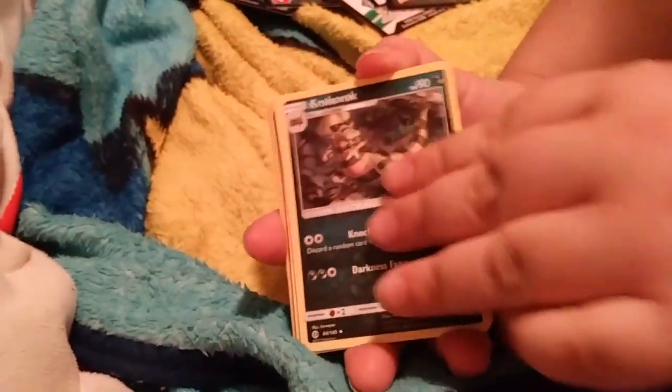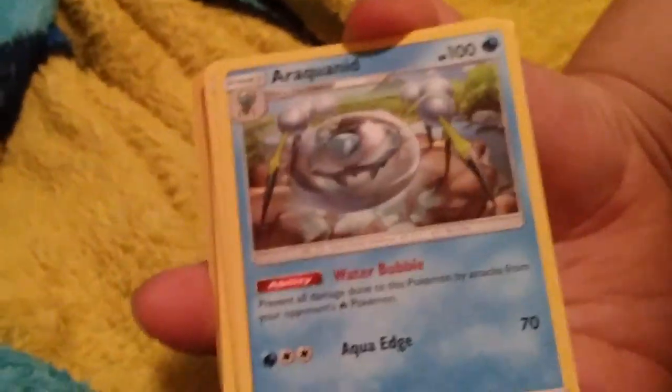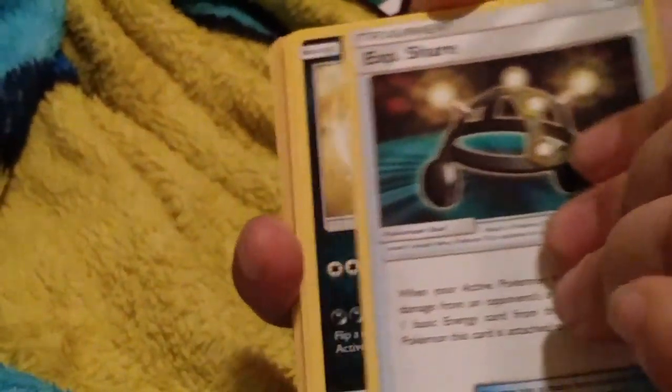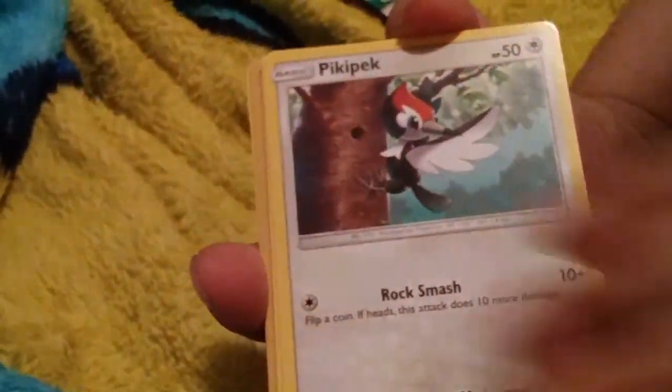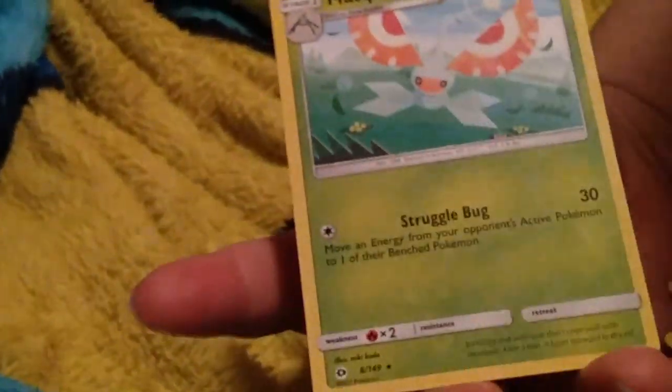Our final pack out of the second part — let's see what we can get from it: Energy, Croconaw, Aqua Patch trainer, Sandile, Alolan Meowth, Pikipek, Eevee, Psyduck, Reverse Fomantis, and a Masquerain. If you enjoyed this video, give it a like, Pokémon fam!